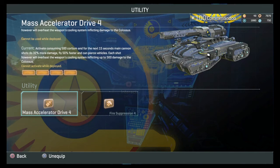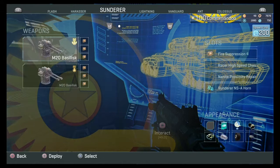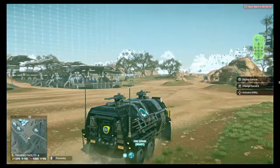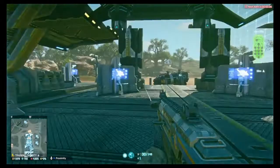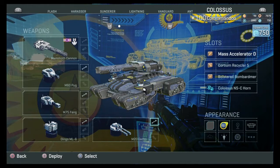However, each shot will overheat the weapons cooling system, inflicting up to 500 damage on the Colossus. This means you'd need a repair Sunderer nearby. A repair Sunderer — specifically the Nanite Proximity Repair Sunderer — will repair the tank just by being near it. You don't have to do anything; just take the Sunderer near it and it will repair.